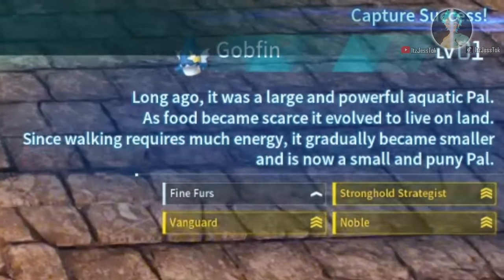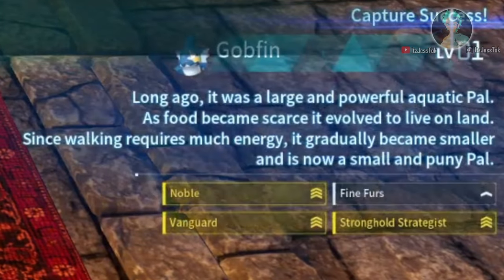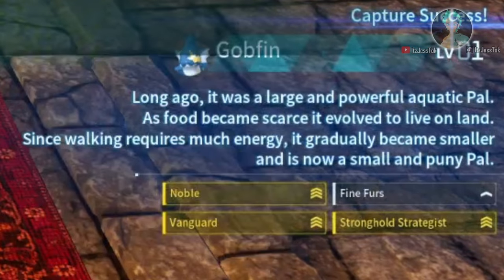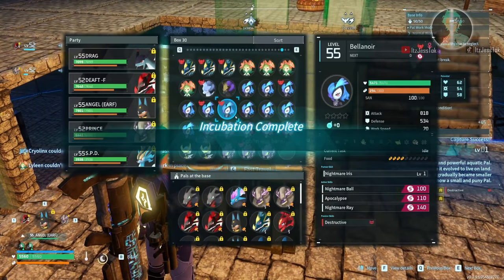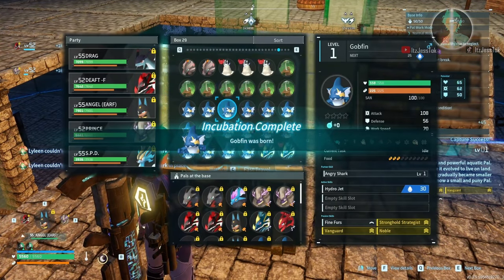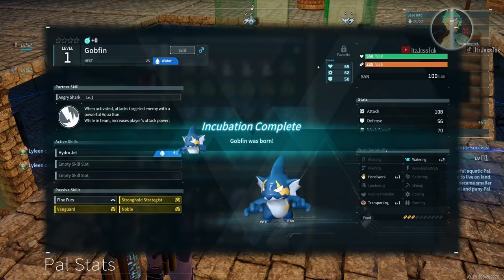Boom — do you see that? All 4. It happened. It can happen to me, it can happen to you. So as long as you keep on brute forcing the breed, you just keep on adding the passives — breeding the pals again and again and again — therefore you get all 4.